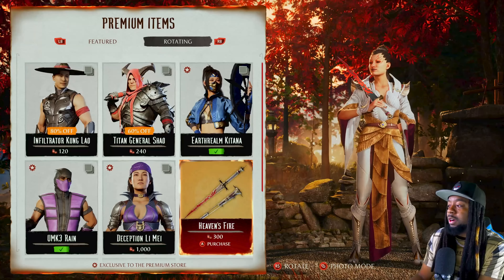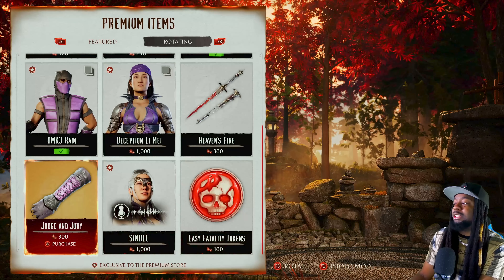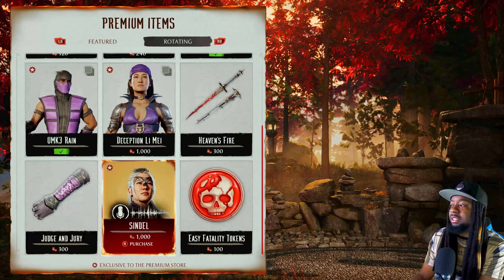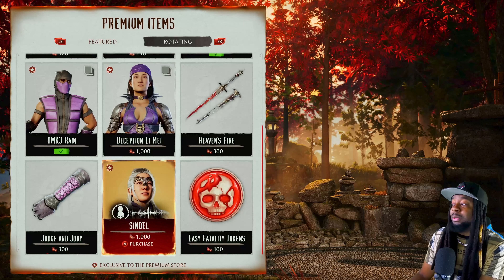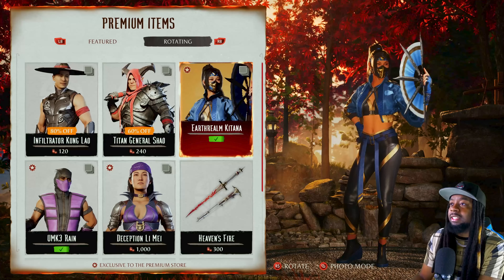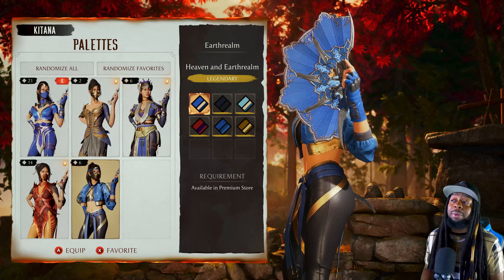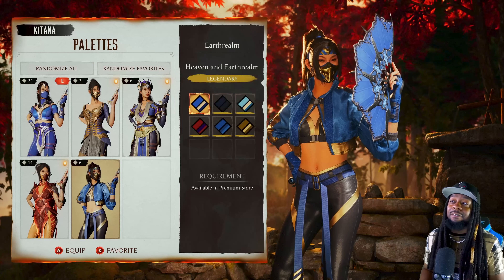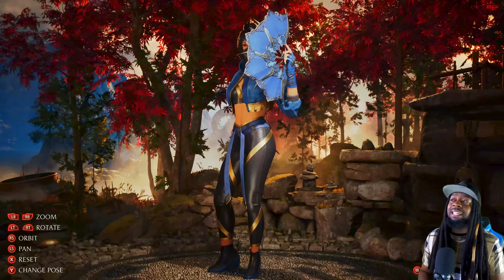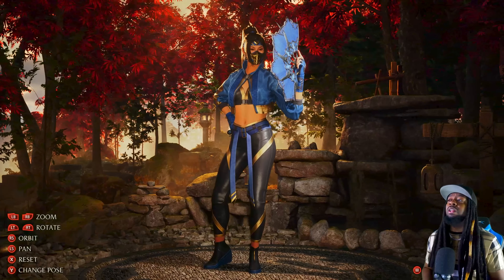We got Heaven's Fire, that's for Ashrah, and Sindel's announcer voice. I just don't think they're gonna add that Sub-Zero announcer voice. Now let's go see if we can actually take the Katana mask off. Before you pick it up, it's important to know that Earthrealm Katana does not have an Earthrealm Beauty skin, which is a big missed opportunity — I think she would have looked good.